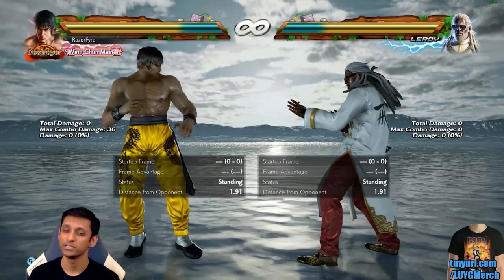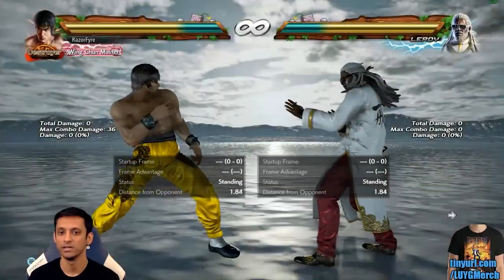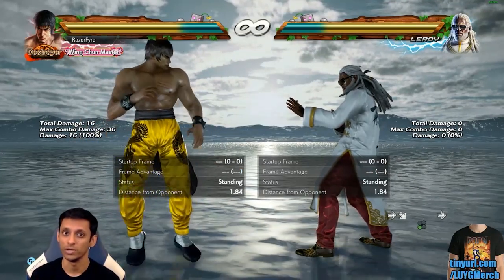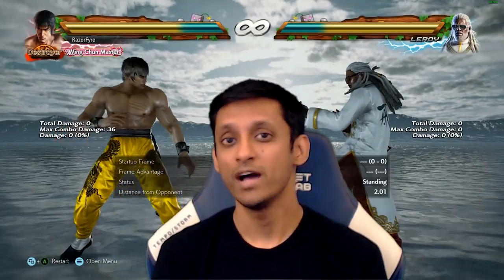One exception is while standing three — for that you just have to tap forward since he's already going to DFS by himself. But if you want to do it as fast as possible, I recommend doing the back, forward, forward input here as well. And that's basically it for how to transition into DSS.